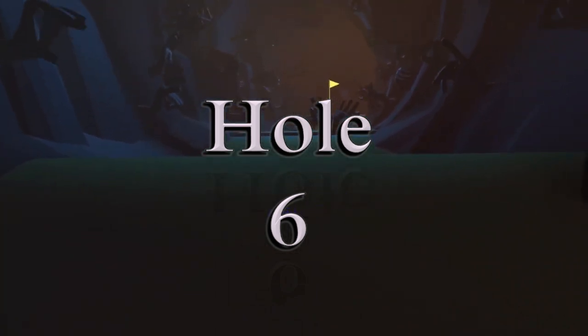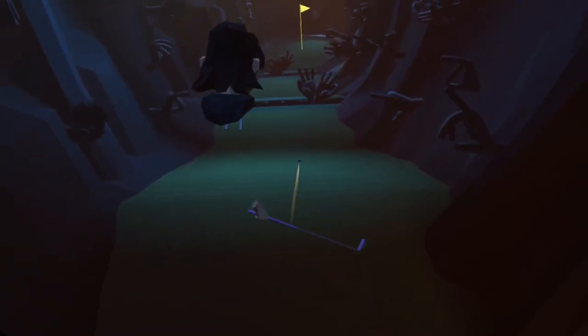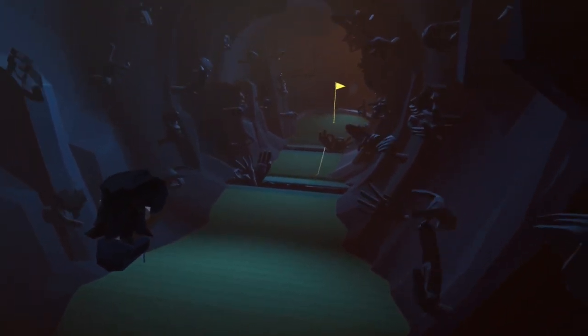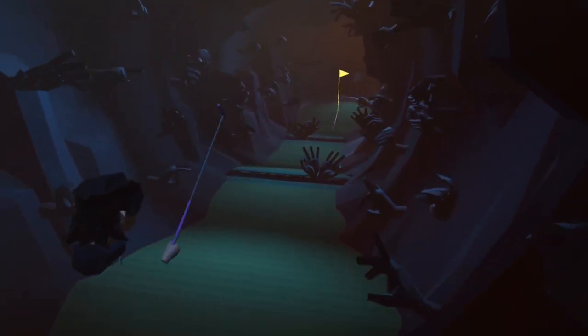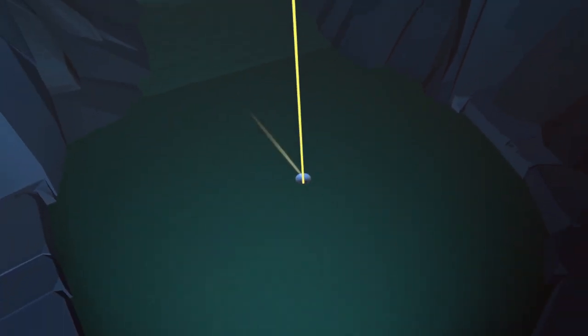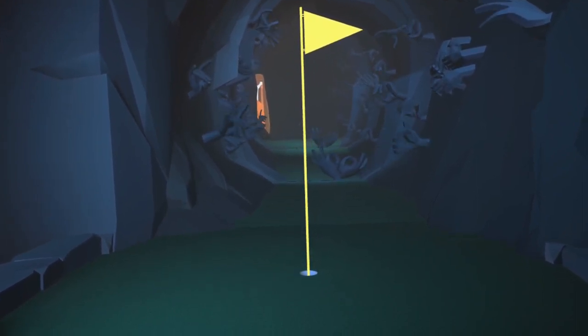Hole six is an interesting twist on a concept we've seen in Arizona Modern and recently in El Dorado — hit the ball softly straight towards a downward slope and it will take it towards the hole. Now we've got these moving hands so timing is important. Watch where the hands are in this video and that should give you an idea of where your starting timing could be. Two things to remember: get it straight and don't over hit it.